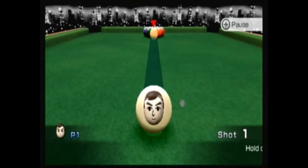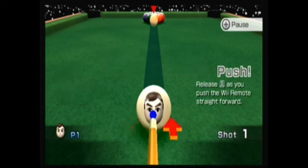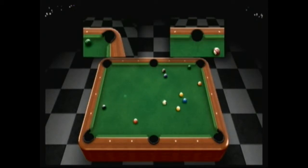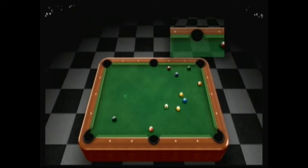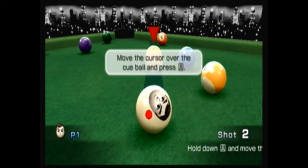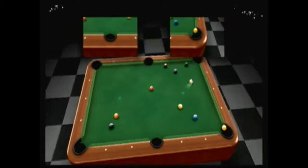Billiards I was never skilled at growing up, but over the years I have gotten better. The controls are pretty motion-reliant. You use the B button — with the red dot, you use the B button to place where you want your cue stick to hit, I believe.